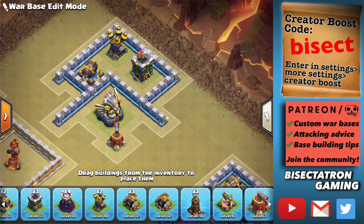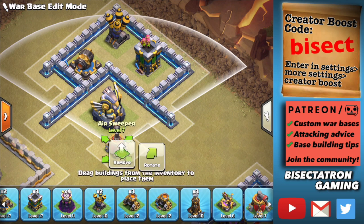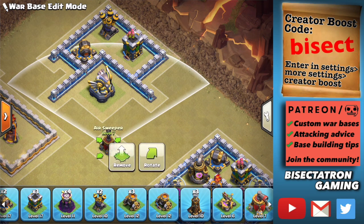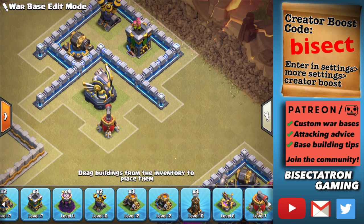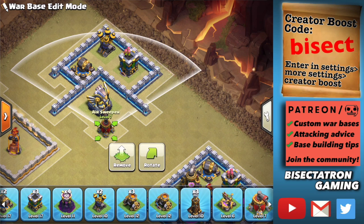The Sweeper can push the blimp back pretty nicely since the blimp doesn't move too fast. However, if the Sweeper is placed too far back, it won't do a lot — by the time it detects the blimp and fires, the blimp will already be on top of the Eagle. You want it covering a lot of ground leading up to the Eagle so the blimp gets shot down before it even gets close.